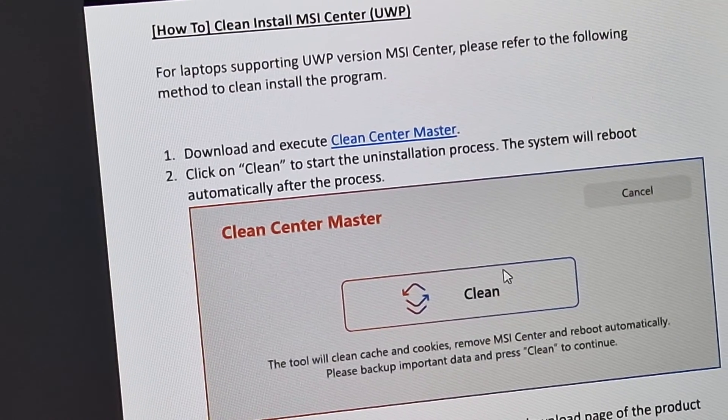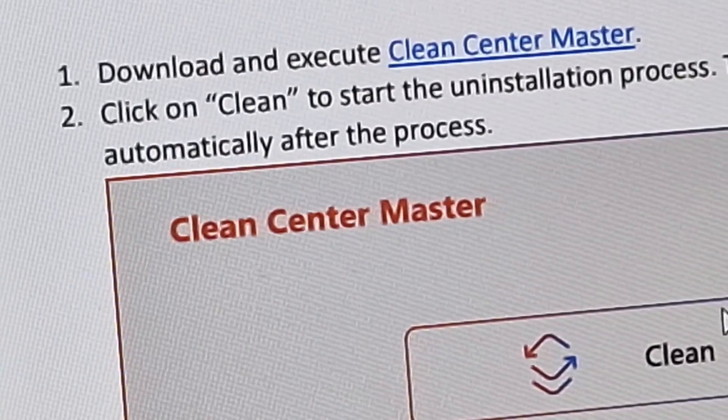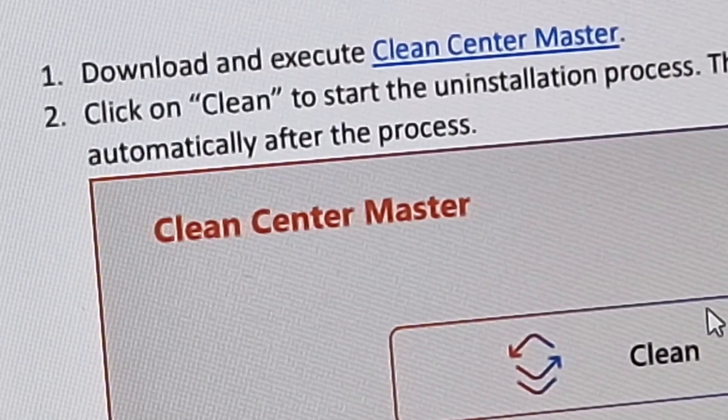You then need to download and install something called Clean Master. This is a little tool from MSI that will run through your laptop and remove all of the clutter that's stopping MSI Center from running. Don't worry, it won't affect any of your data or programs — it simply targets MSI Center. Once that's finished running, the laptop will automatically reboot.